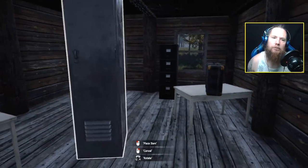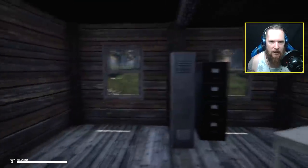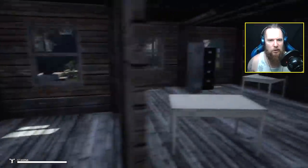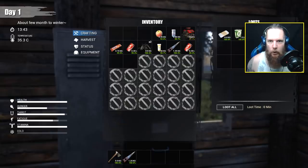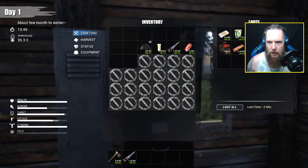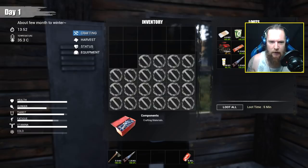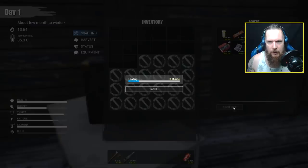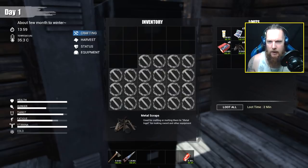First thing I'd do is come here - press M and move this cabinet and get it out of the door and put it next to this one. Just personal preference, I like having storage right next to each other so I don't have to run between them. Then fill them up - put all your loot in here. Keep your tools on the hot bar, maybe a can of coke. Metal scrap and components are stackable - I think you can stack them to eight, same for ammo.